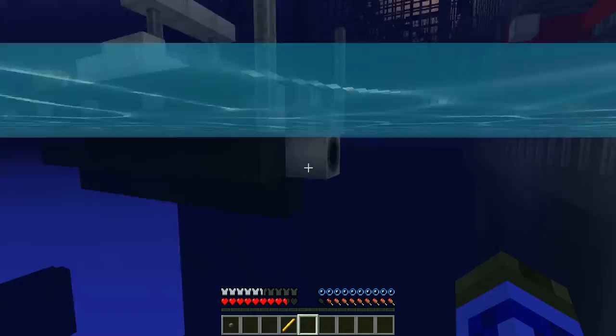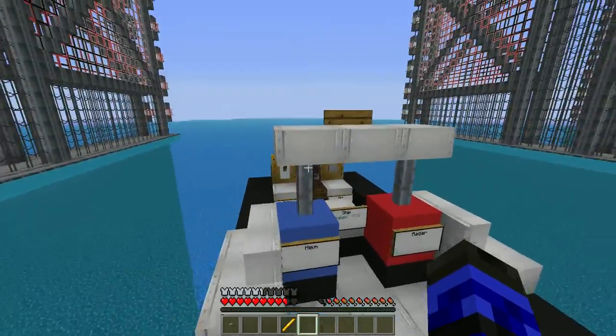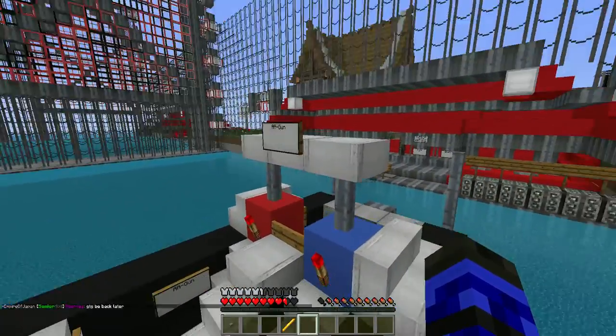Great little height. We've got our depth charges, which are hiding here. We've got our pie. We've got our cannon. And our AA guns.